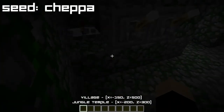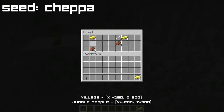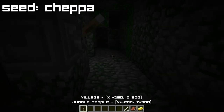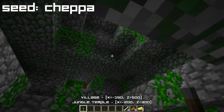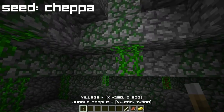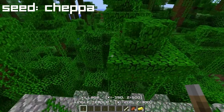The jungle temple is right beside the spawn and you'll find some gold, some rotten flesh and some bones. But look on the bright side, you'll find a lot of cobblestone and much stone.